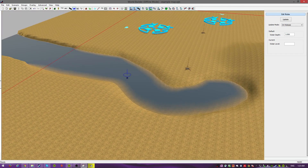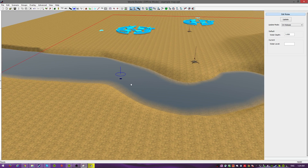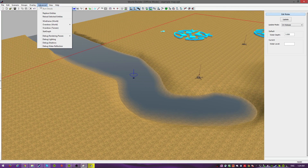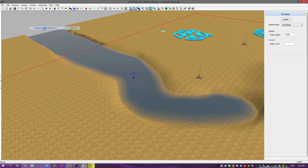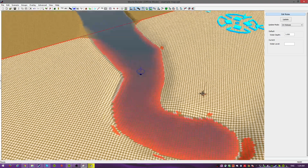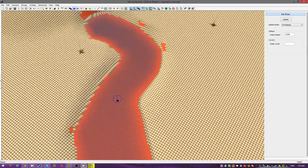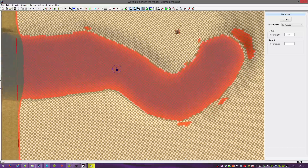Just because you have water, it doesn't mean your units might not be able to walk through — because you could have very thin, shallow water where your troops can walk across. Now to see if your troops can get across, you don't want to hit the impass editor yet. You just want to see the pathfinding. So you can regenerate all pathfinding. And if you hit that, you look at this — wherever it's red, your units won't be able to get through. You see how this area is red? So your units won't be able to walk through it.